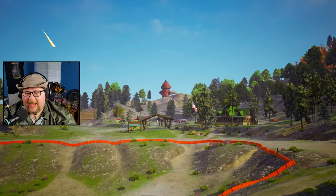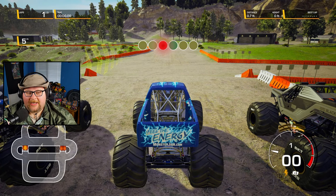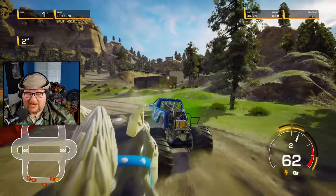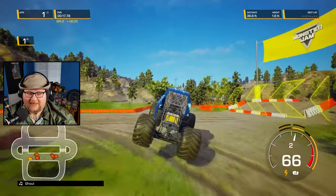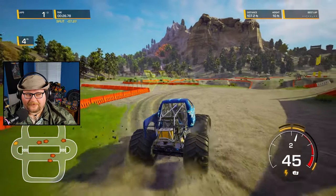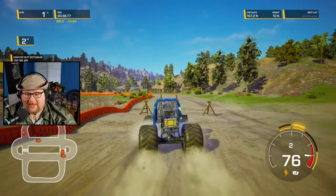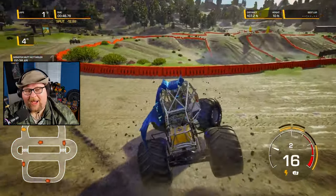I want to end the video with another derby circuit. Whenever I think about Blue Thunder and the wild cards, I always think of Camp Crushmore — that's where you unlock them from. Here we are in Crushmore doing the derby circuit! Get off me — stop tried to eat my brains for lunch! Husky — oh man! The AI trucks are crashing into each other. Blue Thunder, you're killing me! That was a big old hit between Soldier Fortune Black Ops and Zombie.